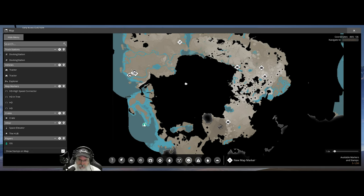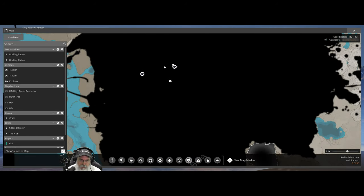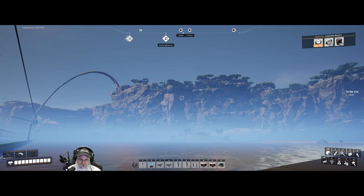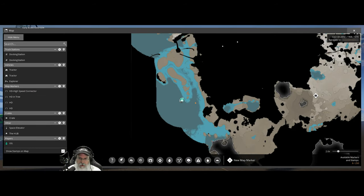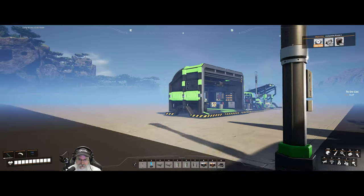Let's just use this thing, whatever the hell this is. So we'll start with this normal and pure node. We'll put one there. Do those show up on our compass? They don't. I guess those are intended for you to be able to mark the map without it showing up on the compass. That must be the purpose of those things.